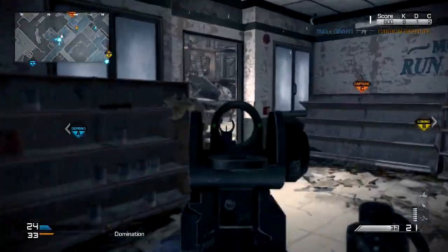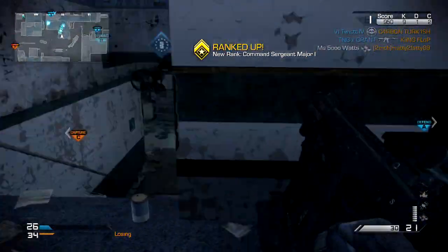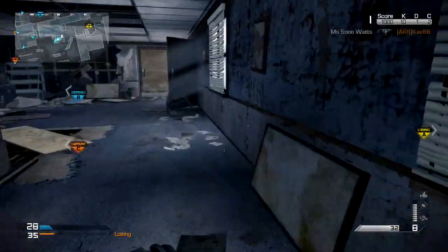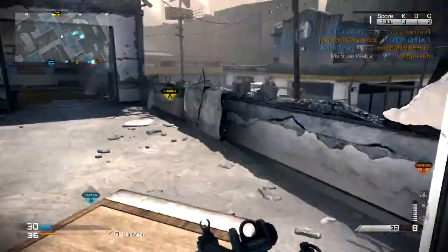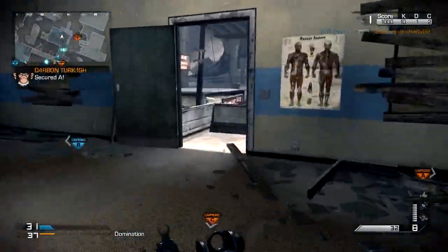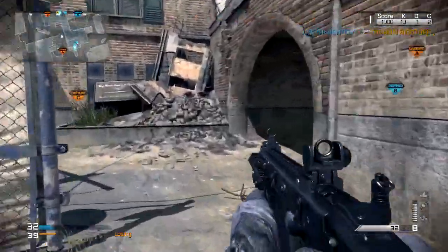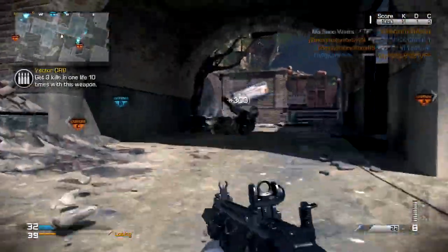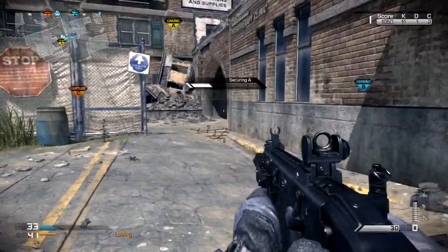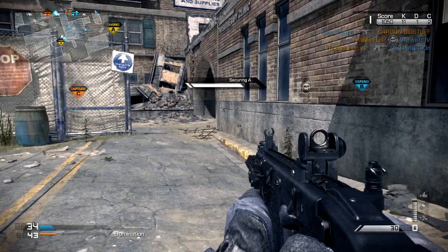So this gameplay, as you may have guessed by me saying it was awesome, is a K.E.M. Strike gameplay using the Assault Strike package. Not only do you guys get to see these different killstreaks in action multiple times, you also get to see the K.E.M. Strike and how it affects the map. Now, we do actually end up losing this game, which is really unfortunate. I definitely could have helped my team more in terms of capping flags, but as soon as I got on a roll, I was like, I'm not going to risk my life to cap flags.